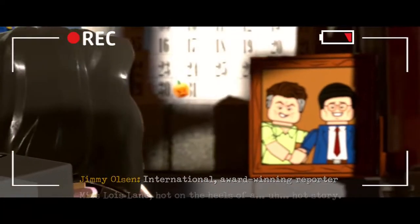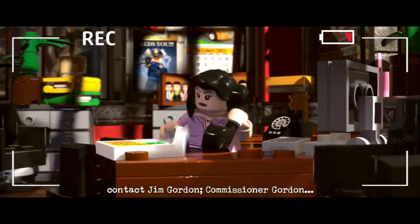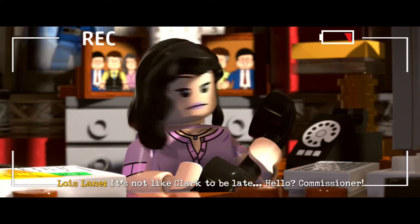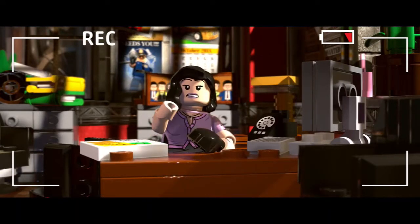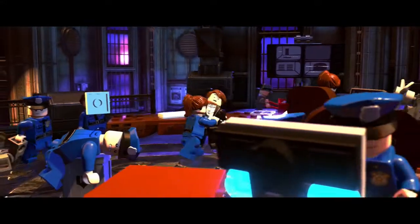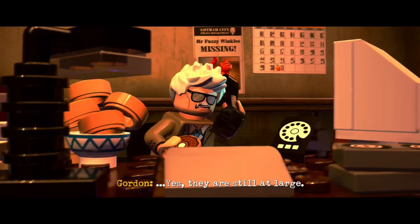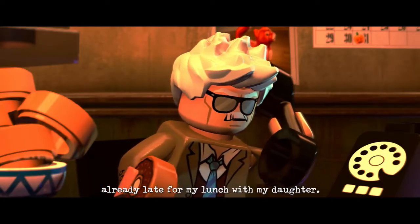Cutscene: 'International award-winning reporter Miss Lois Lane, hot on the heels of a hot story.' She's trying to contact Commissioner Gordon. Jimmy's bothering her with his new camera. Clark hasn't shown up for work yet — 'It's not like Clark to be late.' Lois asks Gordon about the break-in at the Amazo Labs. Gordon mentions a prisoner they were transporting and says he's late for lunch with his daughter. Reporters.